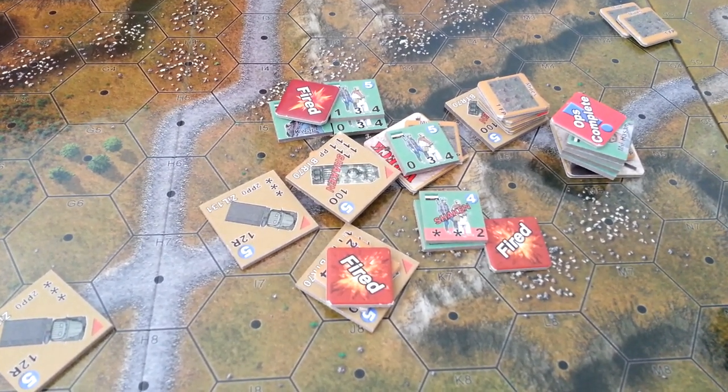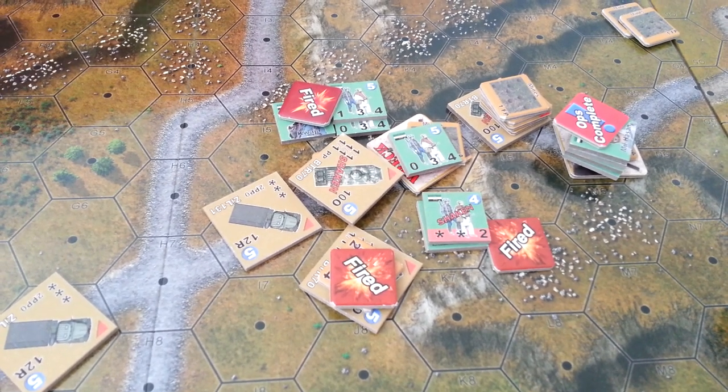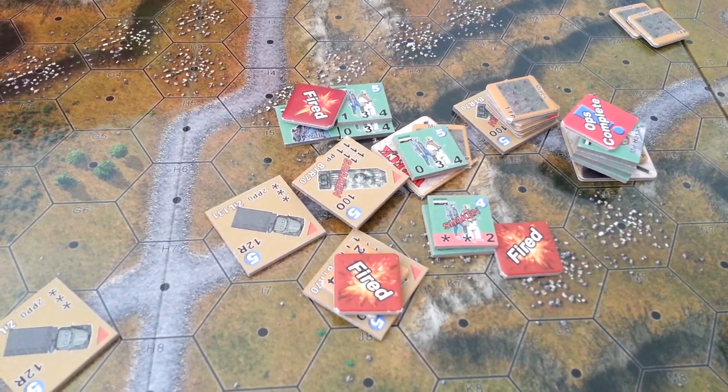We're using the Heroes of the Gap counters — the Soviets — which are custom-made counters that a buddy of mine, Jeff Schultz, made. And Ring of Hill's Map.